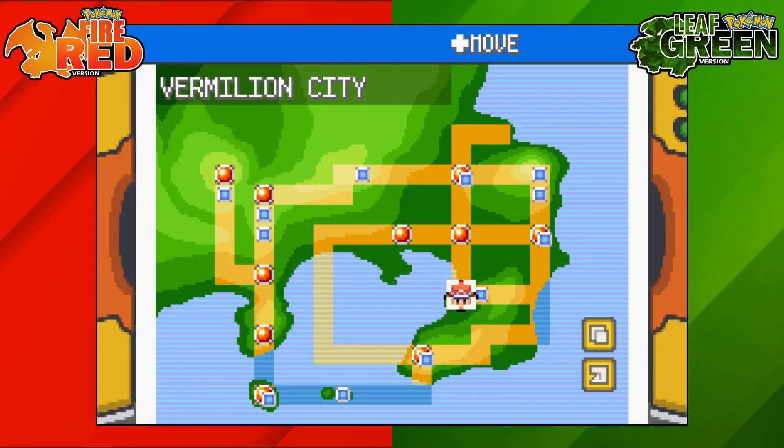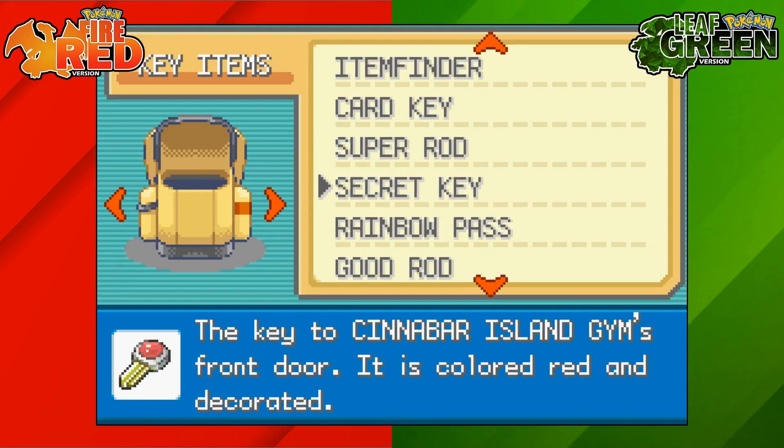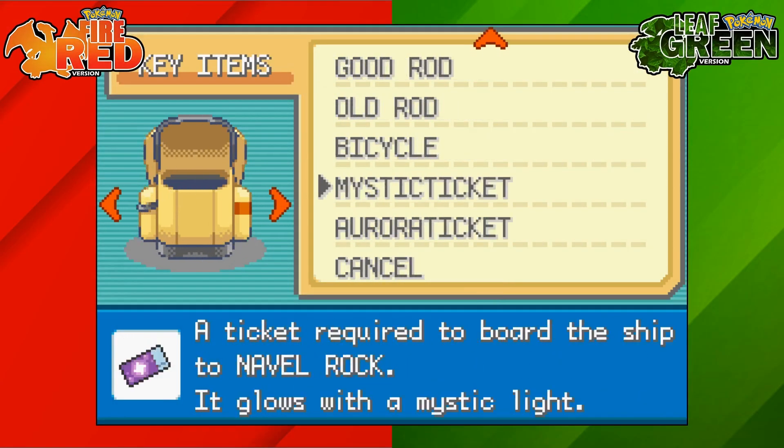To get Ho-Oh on Pokemon Fire Red and Leaf Green we're going to need to edit our save file and give ourselves the Mystic Ticket. This ticket will allow you to travel to Navel Rock.